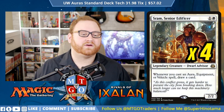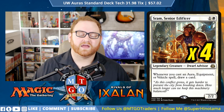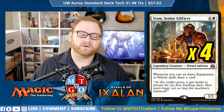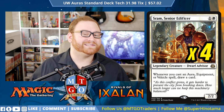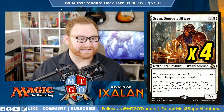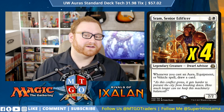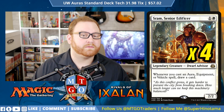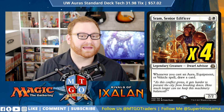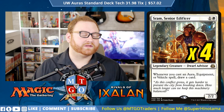The last four creatures in the deck are 4 Sram, Senior Edificer — a 4-of, 2-mana 2/2 Dwarf Advisor legendary creature. Whenever you cast an aura, equipment, or vehicle spell, draw a card. This is a Blue-White Auras list with 18 auras in the entire deck, so Sram can potentially draw us a lot of cards if he remains on the battlefield. However, Sram can be a removal magnet, so we might want to play it out first if we're against red or black, instead of a Mistcloak Herald or Daring Saboteur — Sram is most likely going to draw that removal to it.